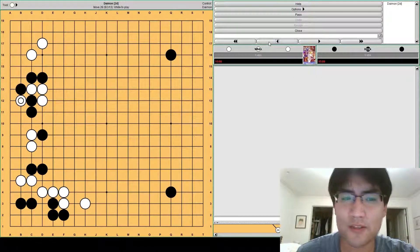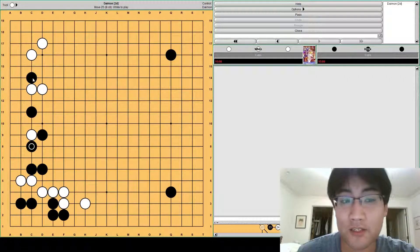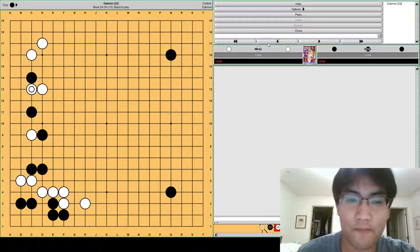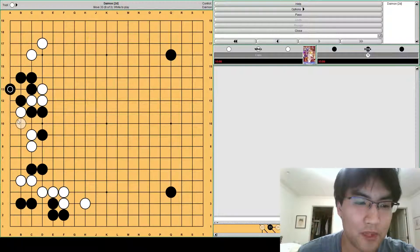There are a lot of variations here, but they all emphasize the same thing. White could also shoulder hit from the other direction — the idea is the same. Instead of responding immediately, black will play here. If white cuts, black is happy to take the stone. Even this stone still has a lot of aji — later on, black could play this hane. If there's potential to run into the center, this hane is still pretty valuable. So white might back off: black defends, push, block, push. And this cut is a possible continuation.